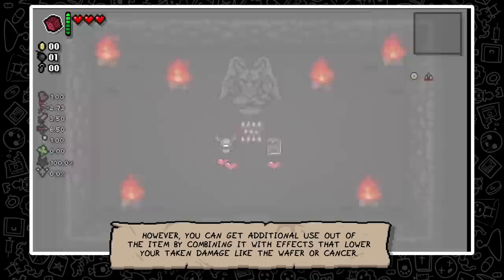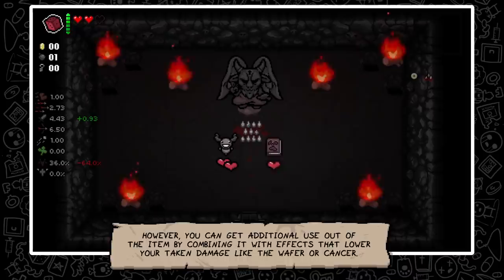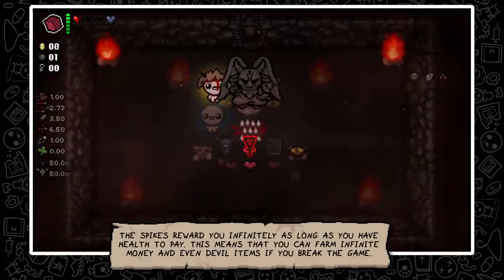You can get additional value out of the item by combining it with effects that lower your taken damage, like Wafer or Cancer. The spikes reward you infinitely as long as you have health to pay.